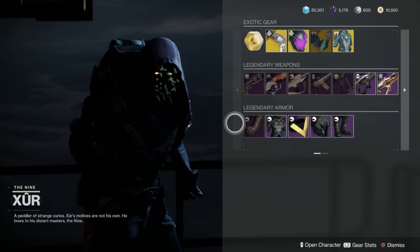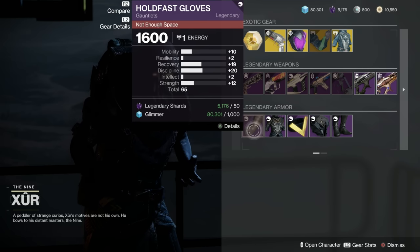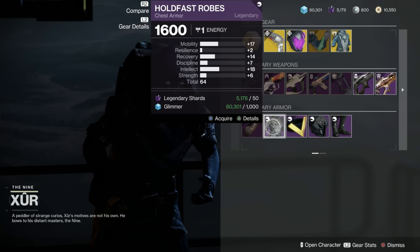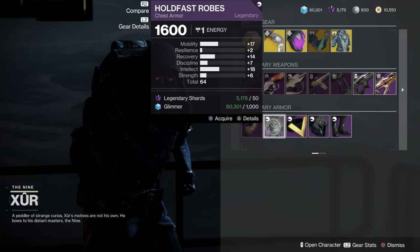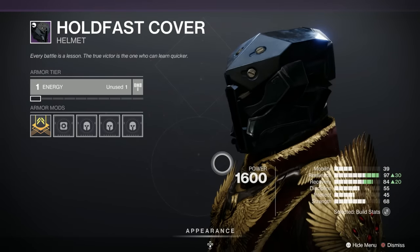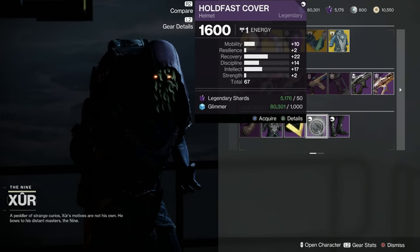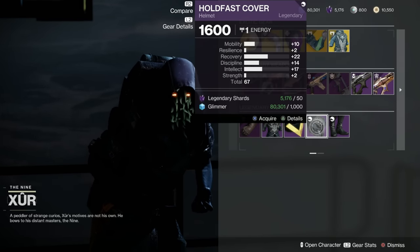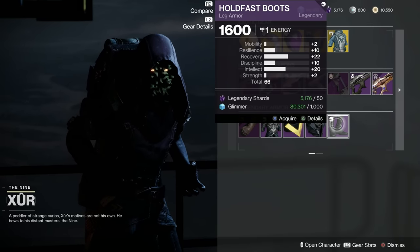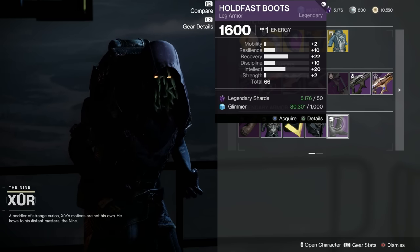Back to Xur. Warlock armour — the arms are 65 with 19 in Recovery and 20 in Discipline for grenades, which is excellent. The robes are 64 with 17 Mobility, 14 Recovery, 18 Intellect — not bad, not great. The helmet is 67 with 22 in Recovery, but the spike is in Intellect rather than Discipline. The boots have 22 in Recovery and 20 in Intellect — pretty good, 66 across the board.